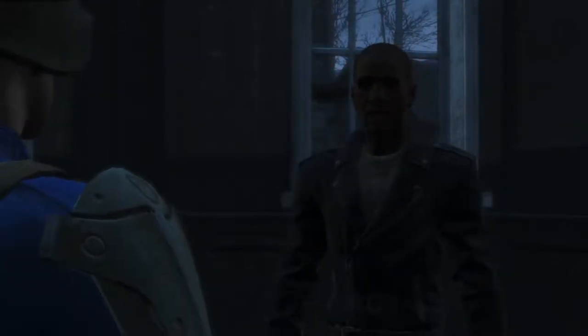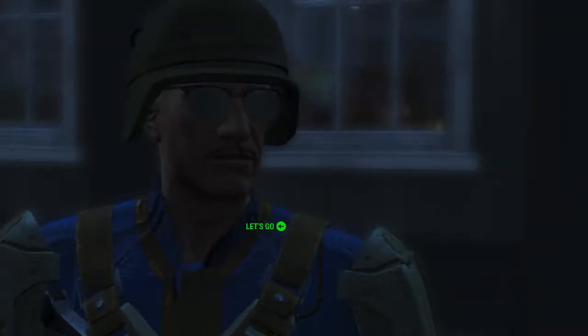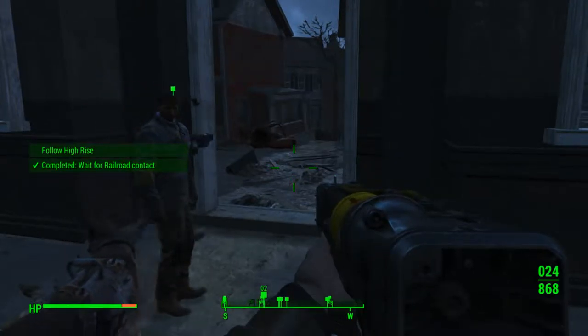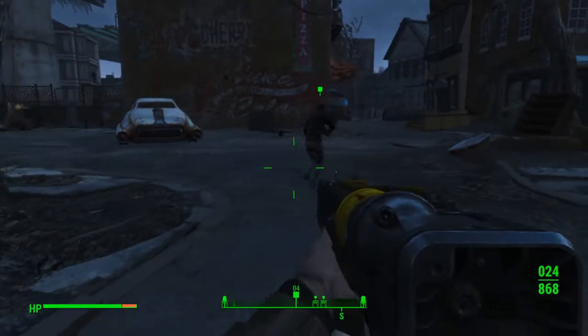You need to get to Ticonderoga's safe house. A lot of synth fresh off the boat. Let's go — Ticonderoga, here we come. I'll lead the way. So follow this guy, and I'm assuming don't let anybody die. I can do that.